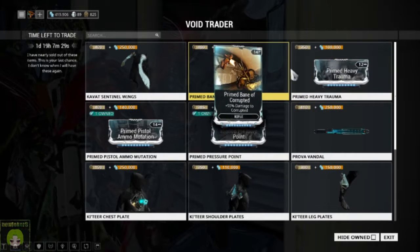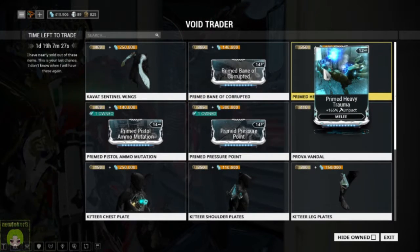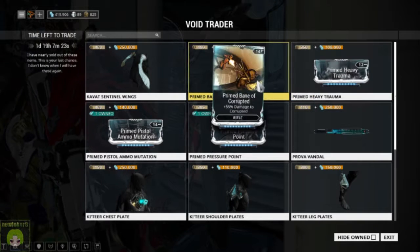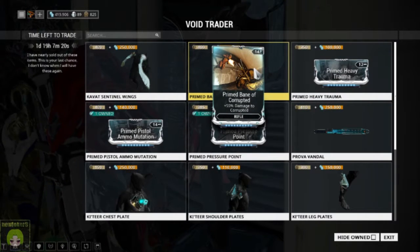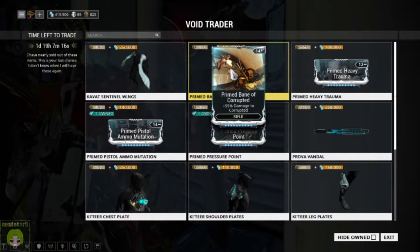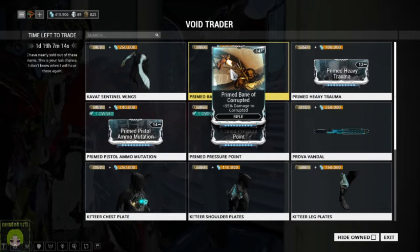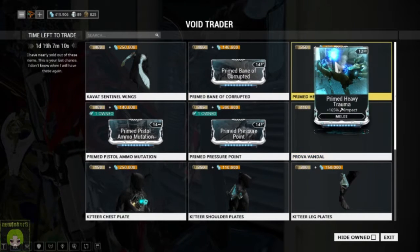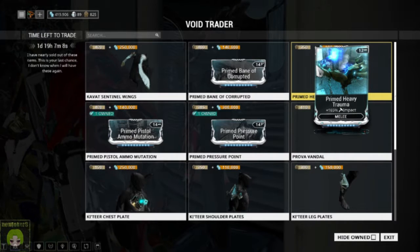We've got four prime mods this week. Primed Bane of Corrupted, which will give you bonus double damage to the Corrupted faction. Primed Heavy Trauma, to give you increased impact damage for your melee weapon.